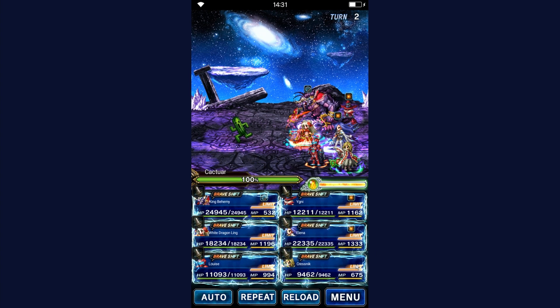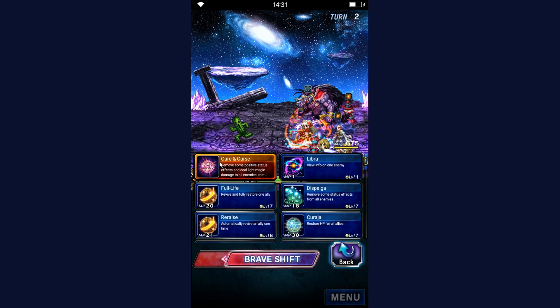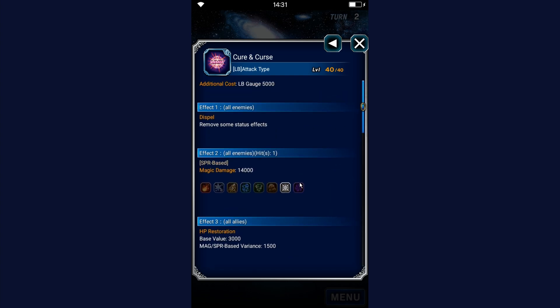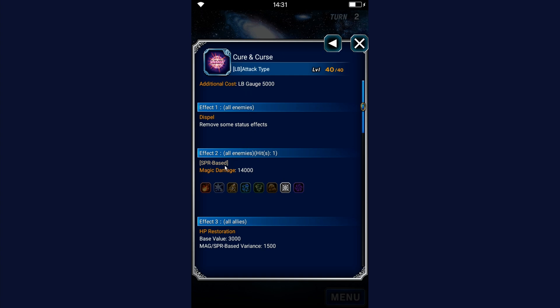In the Brave Shift, Kresnik has a few more neat details. His limit burst changes — and it changes a lot. In his Brave Shift, we've got a very strong limit burst finisher here. Actually, it's a 140x modification with SPR scaling. It's weak — let's just call it that.